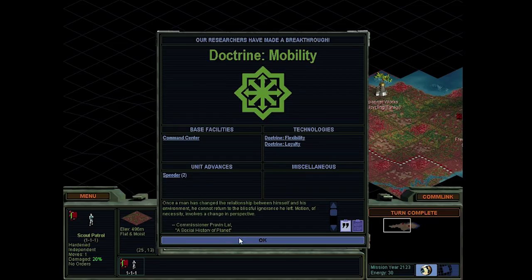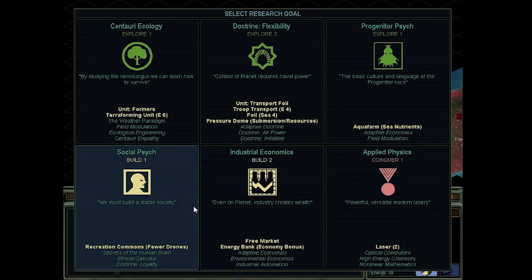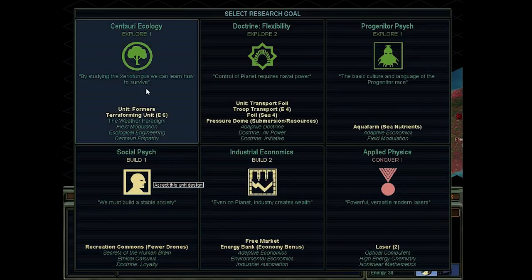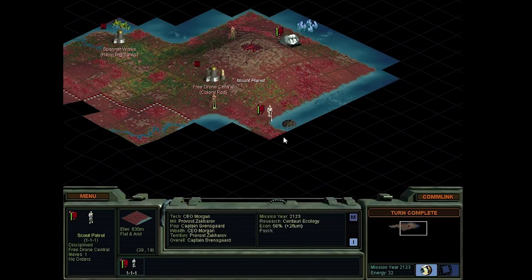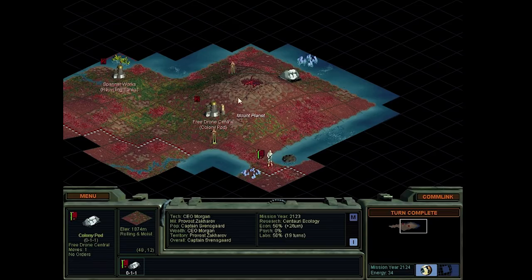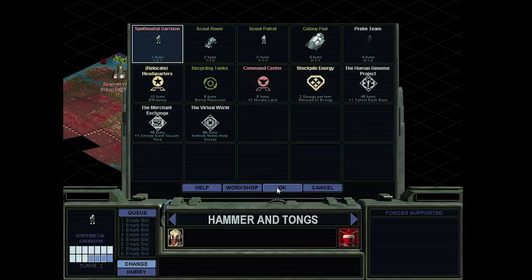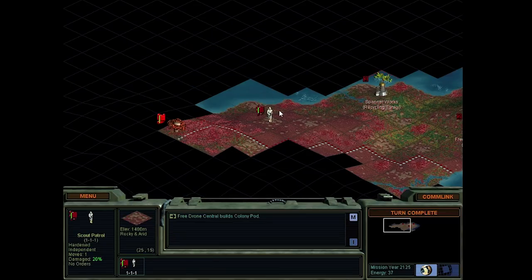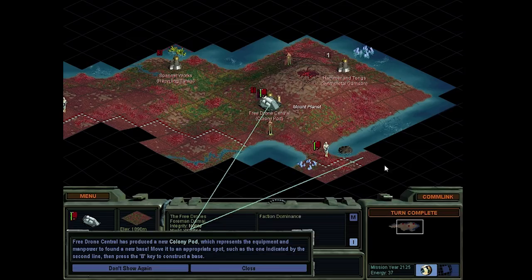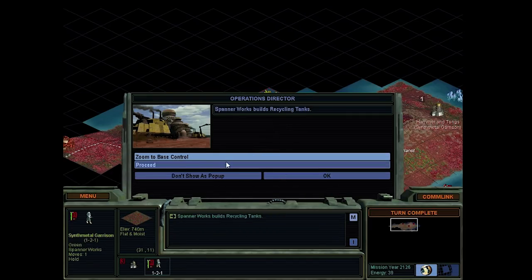There's the mobility doctrine, that unlocks the speeder unit. That's going to be the scout rover. Formers - that's what we need - Centauri ecology, then we can start improving our terrain. There's actually a land bridge over here - I thought this would be an island or something like that. So here's going to be our next base. We'll start with a garrison and then recycling tanks. There's the next colony pod - we can settle in this direction or further to the west. We can do both - production complete, we got the recycling tanks.